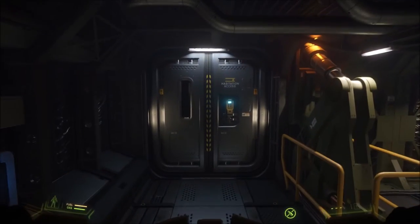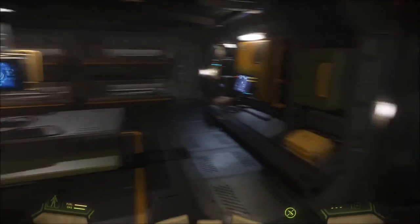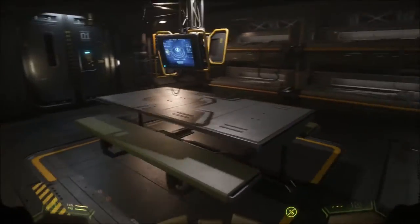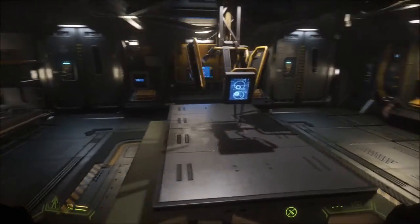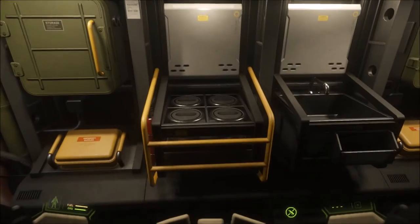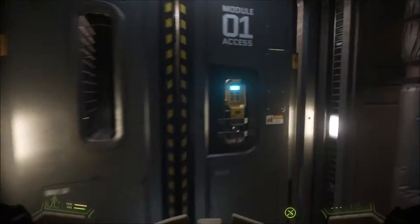Elevator access, habitat access — the habitation sector. You've got the main table and a few panels there. You've got four beds, so this is a five-crew ship. You've got some cookers and all those sorts of things.